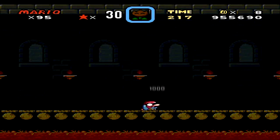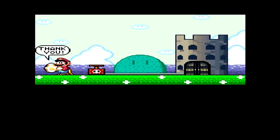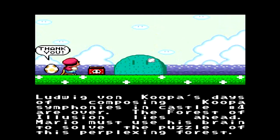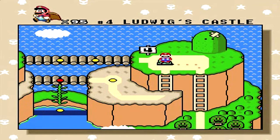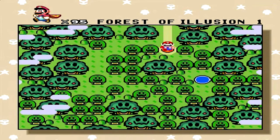The boss is Ludwig von Koopa — here we go. One, two, three, boom! That was the hardest boss in the game. And with that, I think that's going to be it for this episode of Super Mario World. We completed two worlds this episode — world 3 which is the Vanilla Dome, and world 4 which is the Twin Bridges. We're making really good progress. To be fair, back when I did Super Mario Advance 2 I did one world per video, which explains why I've been going a little more quickly with this game.